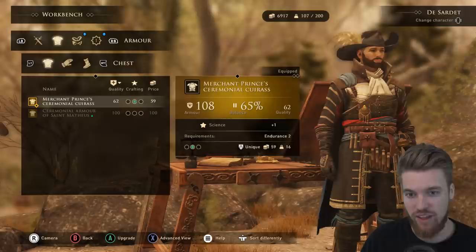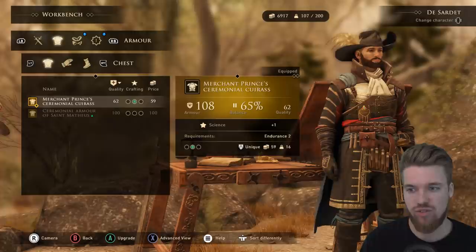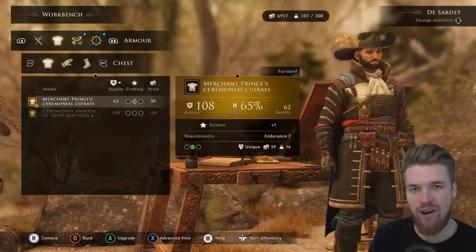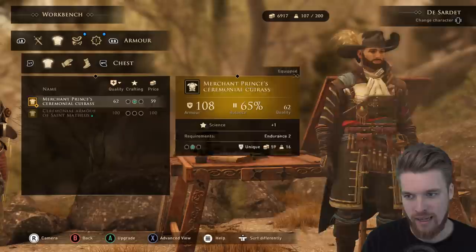In comparison to the Merchant's Arm, which I showed you in a previous video — that you can actually get at the start of the game — it has an armor value of 108, which is pretty high considering it only requires Endurance 2 to equip and you can get it a lot earlier than the Ceremonial Cuirass. So if you want an armor set you can wear now at the start of the game, I recommend picking that up because you can get it within the first few hours of playing.